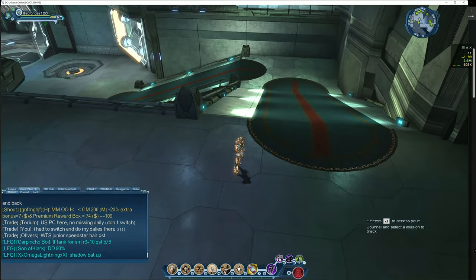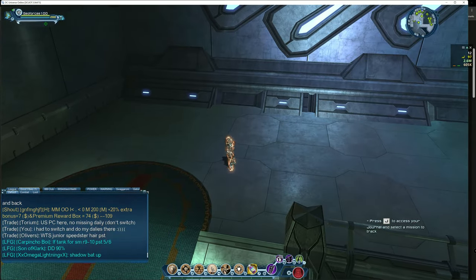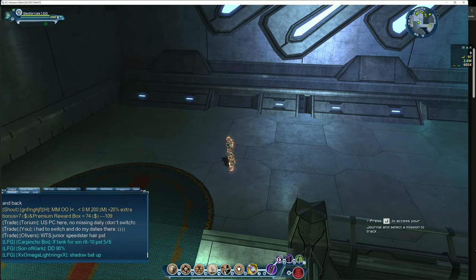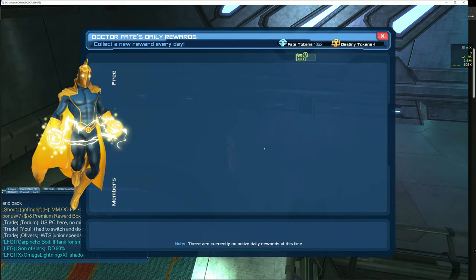If you play on both USA and EU servers you will be greeted with this screen. If you go to daily rewards there will be nothing on the screen. I play both servers and do my dailies on one of my accounts on EU, then switch back to the USA server. At the moment this is a bug.